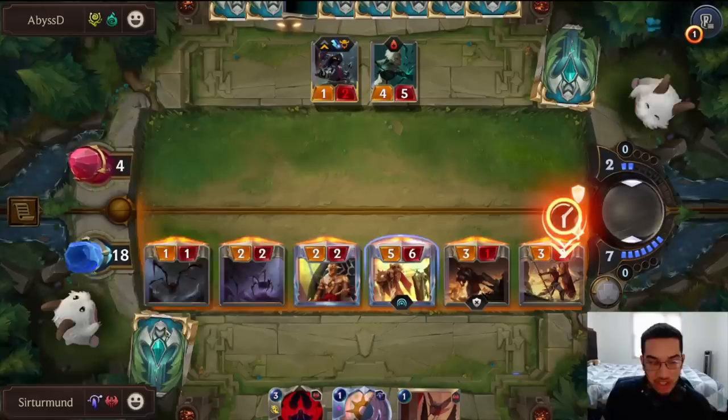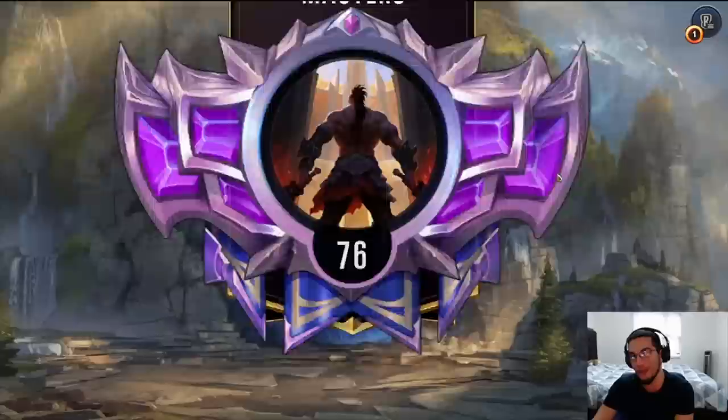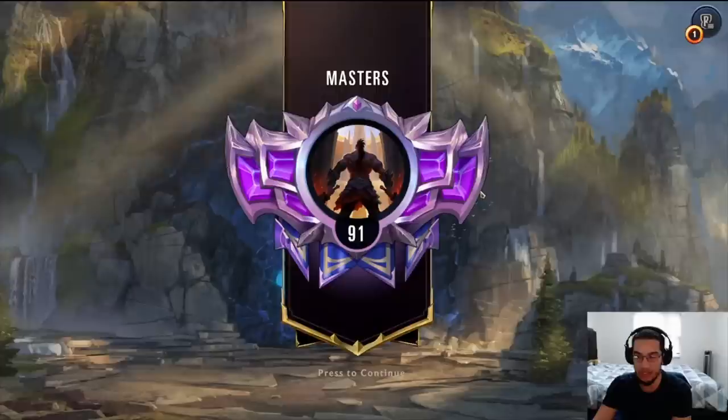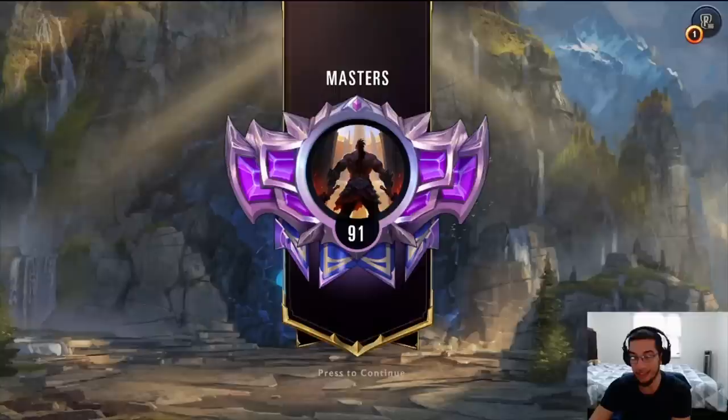I'm glad I ended up switching it up and pushing damage instead of trying to kill the Vega. The moment the opponent didn't block the Spiderling and allowed us to get an additional plus 4 damage, it made the most sense to push that extra damage instead of trying to kill Vega — because every time they use a Darkness it's going to be 3 mana, and if they're using Darkness with 3 mana, they don't have mana to actually kill our units. GG's.